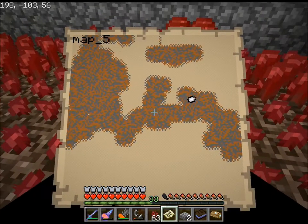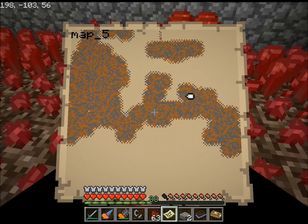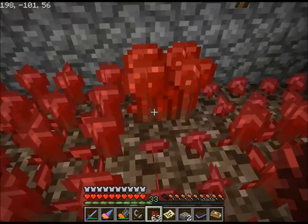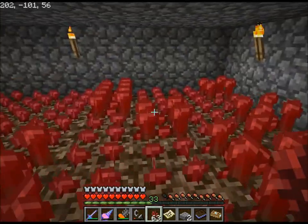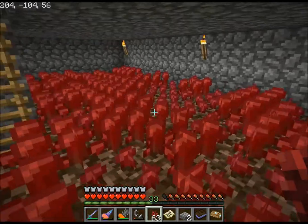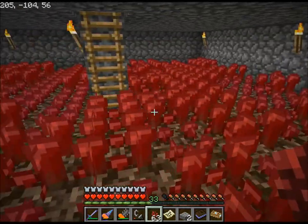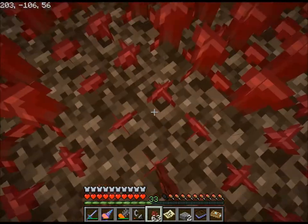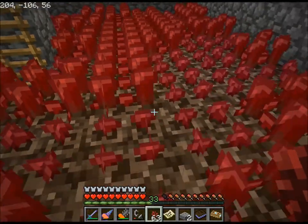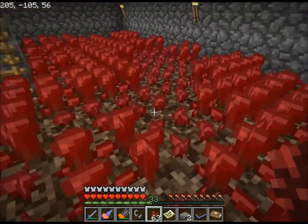What I did is I went from my tower, with the arrow, down to the right a bit. Right there I found two strongholds pretty nearby to each other. The first one I went into — I never even went into the second one. The first one had about 20 Netherwort that I was then able to bring back here and plant and spread across until I had this whole area.